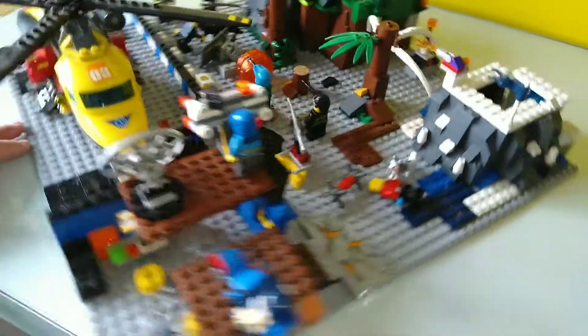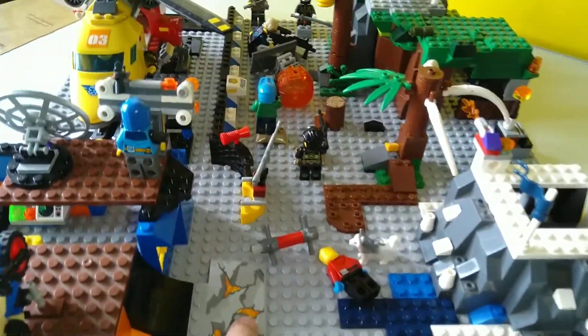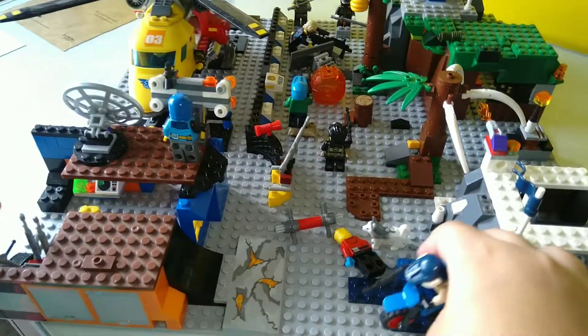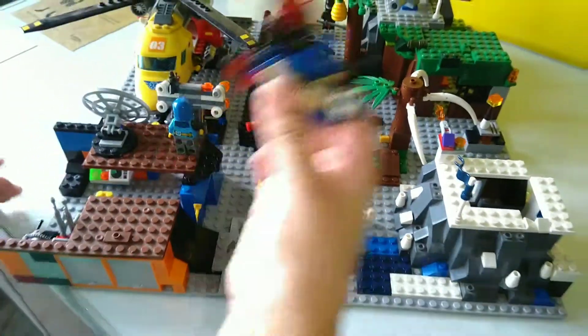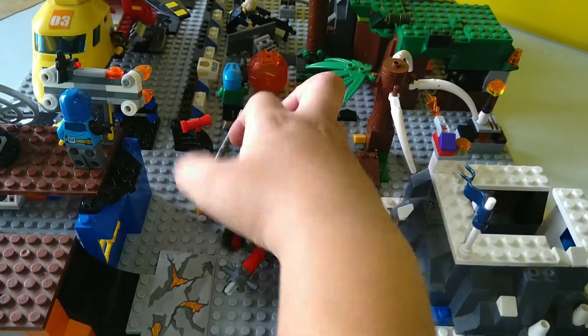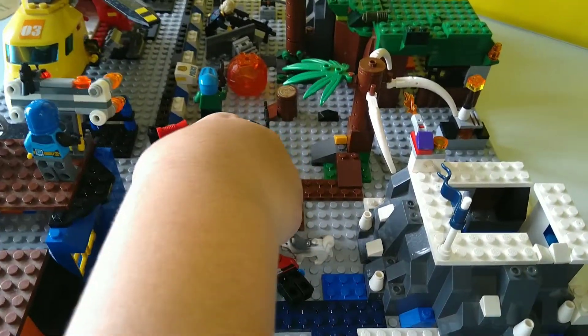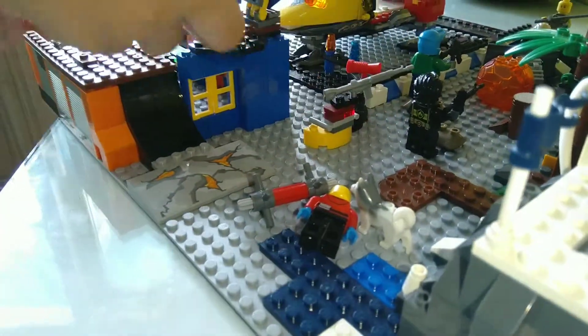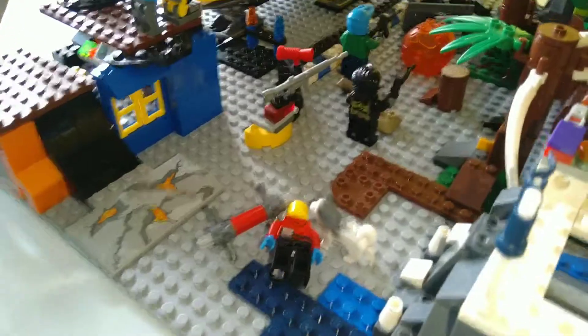Next up we have the ramp. So as you can see, this guy — if he wants to like park up, he can go like that. And this is a barrier, so if the bike comes this way and the barrier is there in front of him, he can't go park on top. That's how I made it.